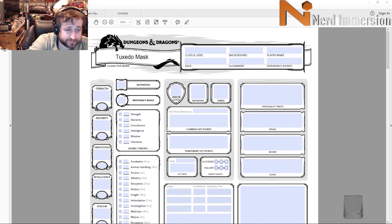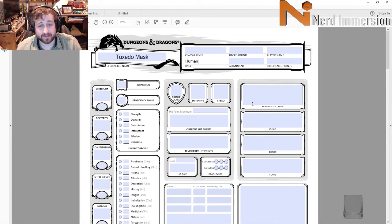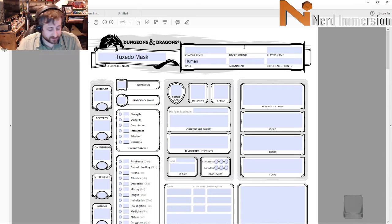His race is human — we're going to go with variant human as we typically do here on the channel. His background is going to be Urchin, which fits his backstory as he did kind of grow up without parents. It's tricky because he goes through multiple transformations and memory loss, but we're gonna say he's Lawful Good. In his Tuxedo Mask incarnation he's a bit snarky, but that doesn't dictate your alignment.